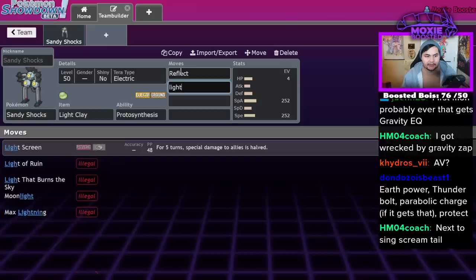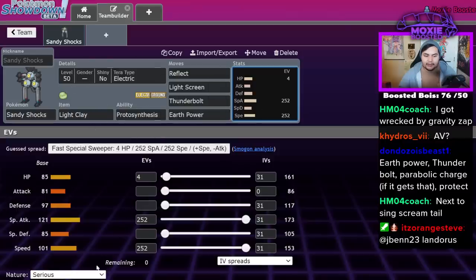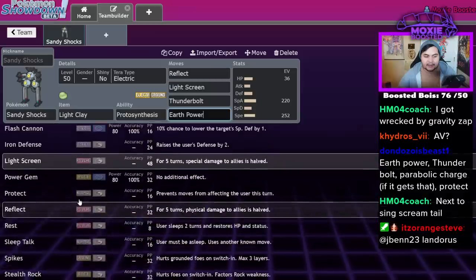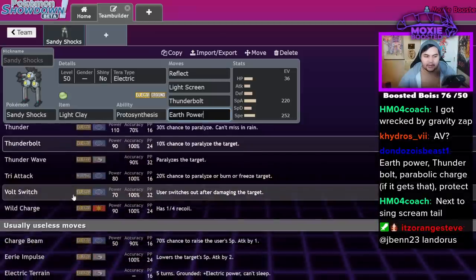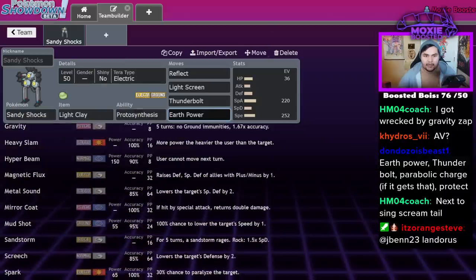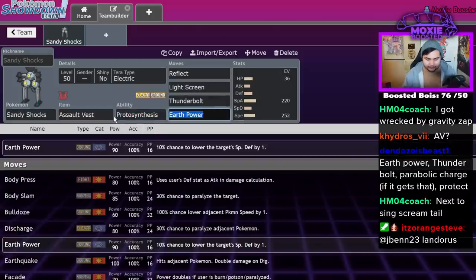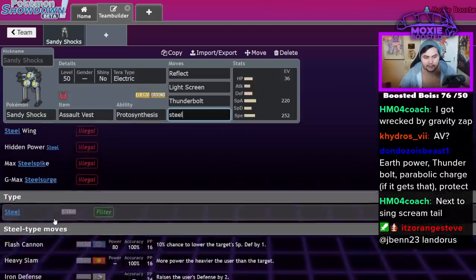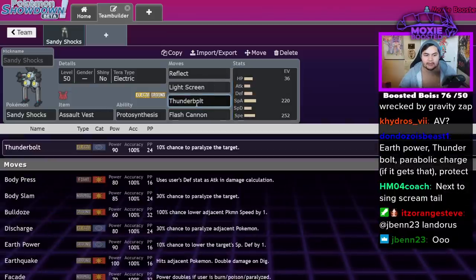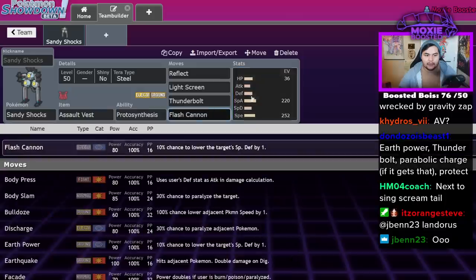You could do Reflect, Light Screen, Thunderbolt, Earth Power — that's a fine set. Obviously you wouldn't run max special attack then; you'd calc to live something and then do the rest. It gets tons of cool tools — Volt Switch, Thunder Wave. And if you Tera Steel, you'll be able to hard check Fluttermane with an Assault Vest set. My buddy Michael mentioned running Flash Cannon instead of ground coverage, then Tera Steel — so Volt Switch, Earth Power, Flash Cannon, Thunderbolt with Tera Steel. Then you're a really crazy Pokémon. It's a weird Pokémon, but I'm sure someone will make it work. I'm going to put it in C tier for now.